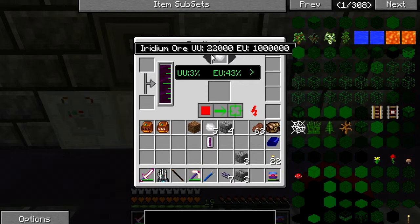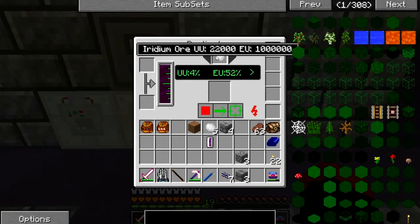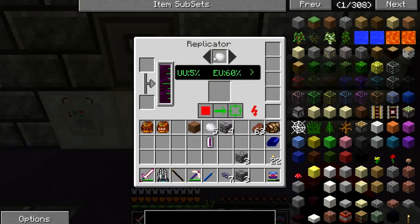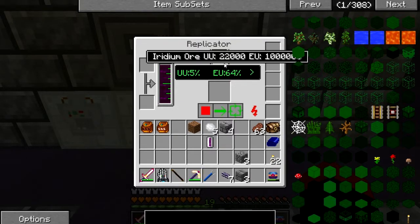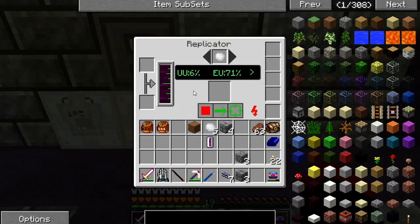You can see it's 22,000 buckets of UU-matter. And one, two, three — a million EU. That's nice and cheap, isn't it — not! Also look at that funky thing it does with NEI. I always knew that NEI and this didn't quite like each other, but really — that's some funky green-ification. Maybe it's because I'm using nuclear power. Gonna wait until this is completed — this piece of iridium.